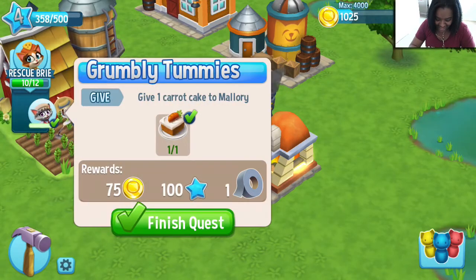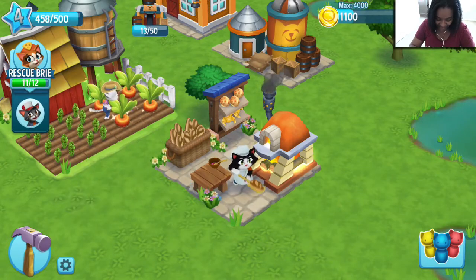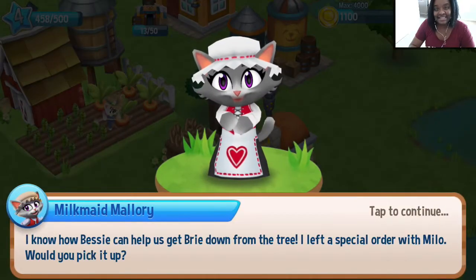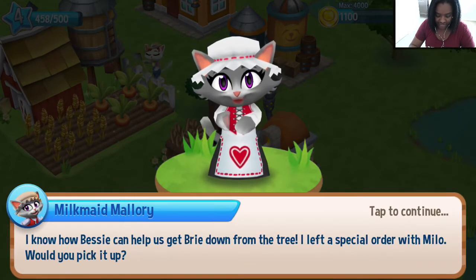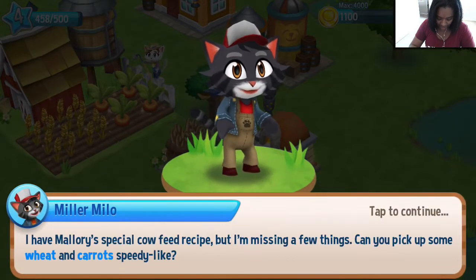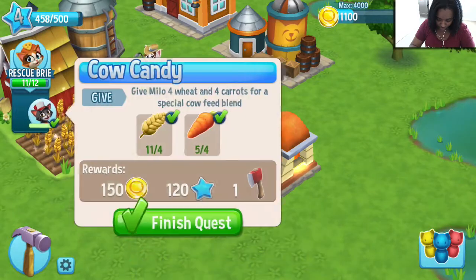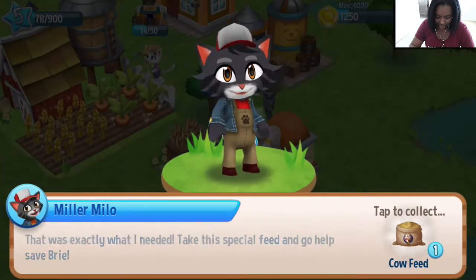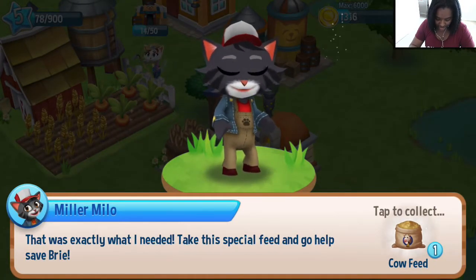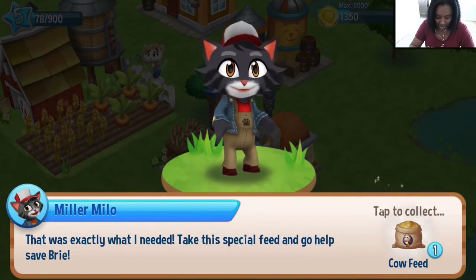How long have we been playing? Goodness, I didn't even realize we've been playing for that long already. So we're going to finish this and then we'll close it out for this video. I know how Bessie can help us get Brie down from the tree. I left a special order with Milo — would you pick it up? I have Mallory's special cow feed recipe but I'm missing a few things. Can you pick up some wheat and carrots? Oh, and we got a hammer. This was exactly what I needed. Take this special cow feed and go help save Brie.